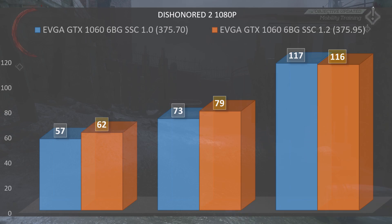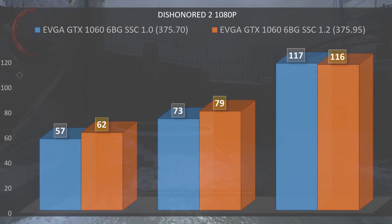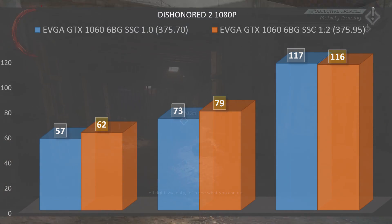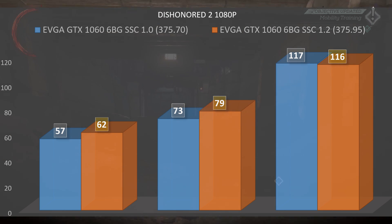Hopping into it, we're going to take a look at the GTX 1060 first, comparing post-patch to pre-patch numbers. At 1080p, the GTX 1060 pre-patch had a minimum of 57 fps, an average of 73, and a max of 117. Post-patch it had a minimum of 62, an average of 79, and a max of 116. We definitely see a pretty significant gain here — we are now staying above 60 fps with that minimum frame rate, so there is some improvement.